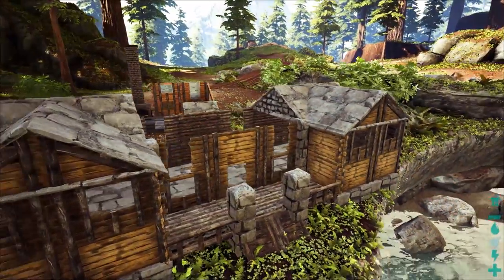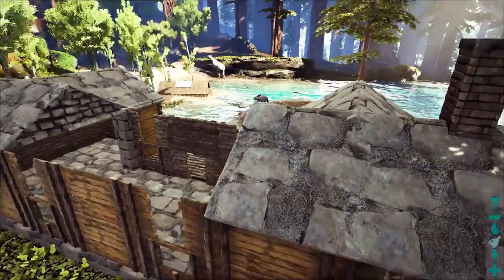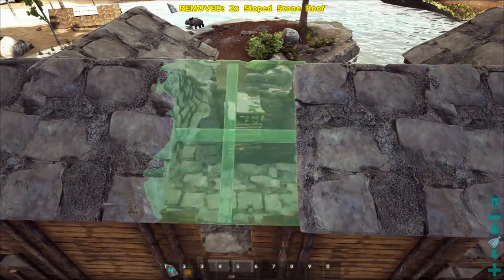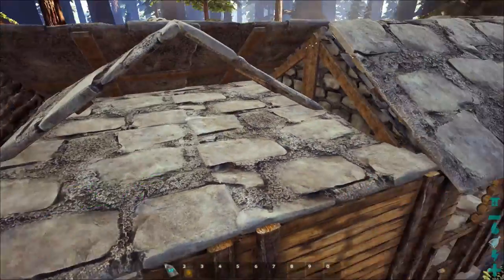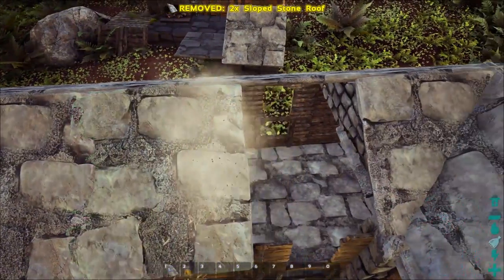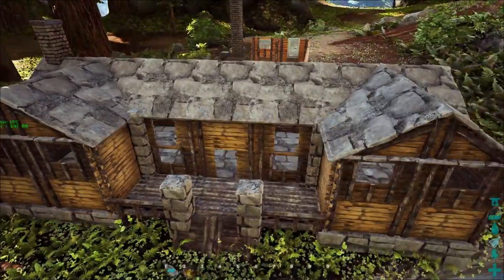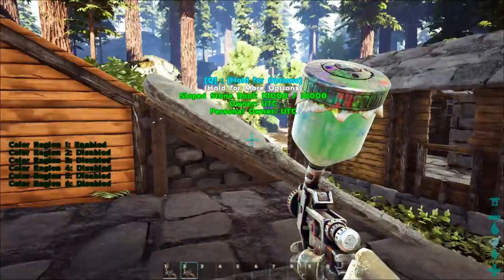The house now has most of the roof done — the two sides were a challenge, so take your time with them. If you're having trouble, keep things as lined up as you can. We're going to finish this off with stone sloped roofs across the back. You may have snap point issues where things won't line up — take those pieces out and re-place them to get a straight, clean line. Around to the front, do the same: one, two, three roofs. If you don't need a front porch, leave it there; if you do want a front porch, take more sloped ceilings and bring them down to cover the entrance — they should intersect beautifully with those stone pillars.